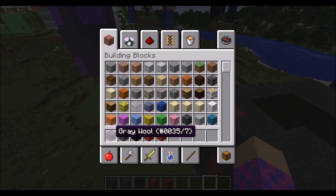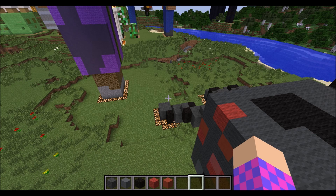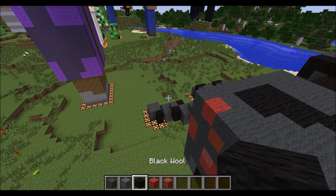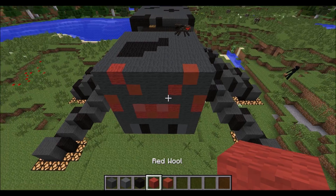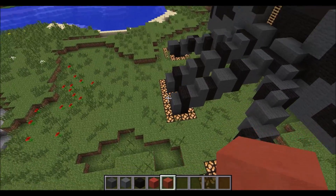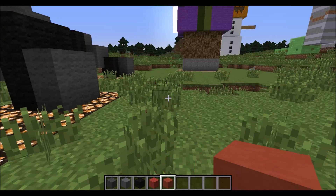Let's head on down. In terms of materials, I've got gray wool, cyan stained clay, just a few little bits, black wool, red wool for the front, and red stained clay. So let's jump down and head on into the house.